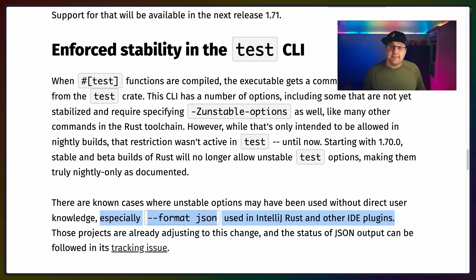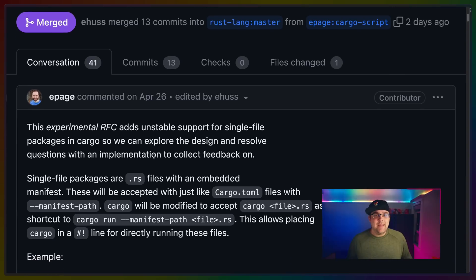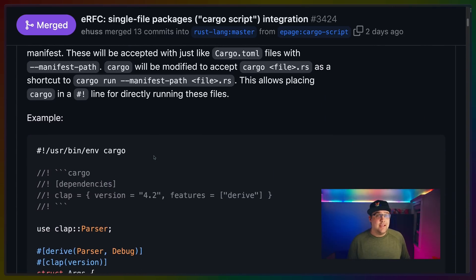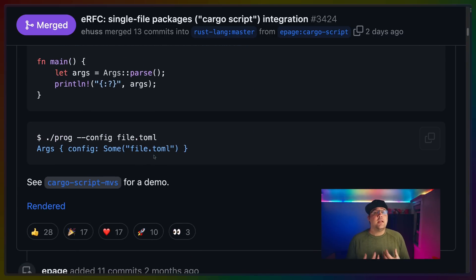This particularly impacts the JSON output format, which does have people paying attention who seem to be working towards stabilizing it — and that format may undergo some changes between now and when it's actually stabilized, which is exactly why it's restricted to nightly. Moving on from Rust 1.70, there was an interesting experimental RFC merged recently for single-file packages, the short name for these being CargoScript. This means the ability to use Cargo in a shebang inside of a single .rs file to run a Rust program — super exciting for reducing machinery around one-off scripts.